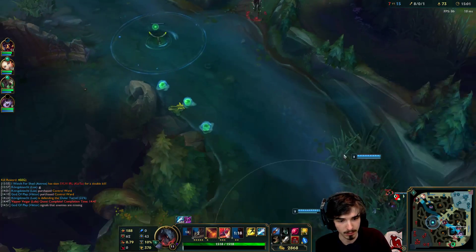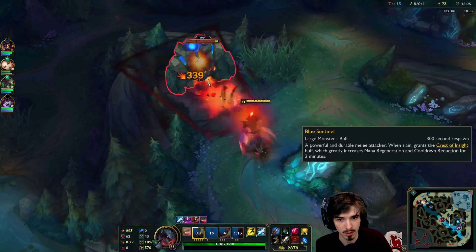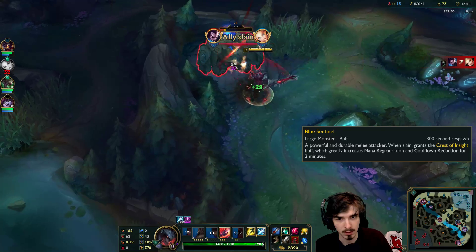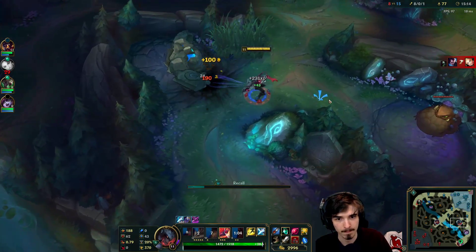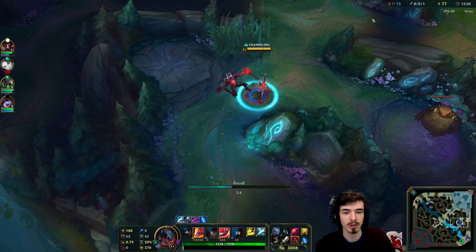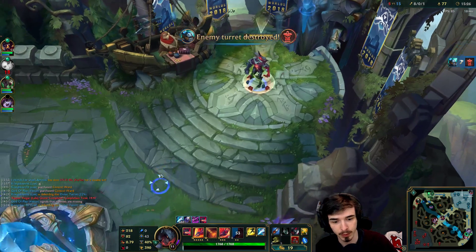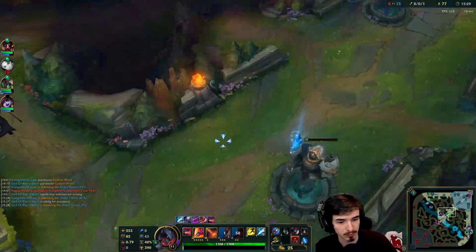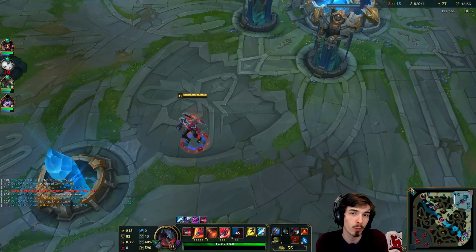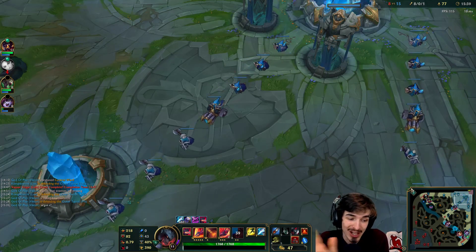I do have two levels of Xin, but I need to shop — I really need to shop. Let me buy my Black Cleaver here. Do I want to get Ninja Tabi? Yeah, we'll go Ninja Tabi this game. Beautiful. So this is two-thirds of the core build that this player does, right? This Korean player — still don't know his name. We go for GA after this.